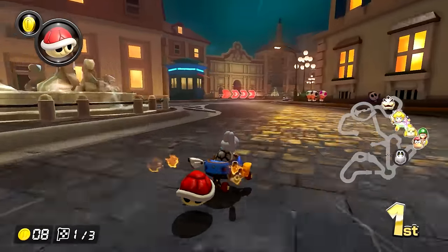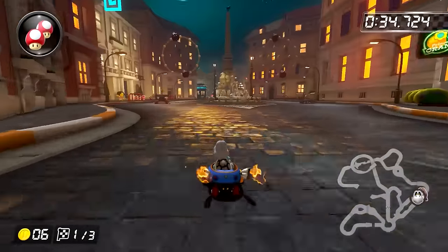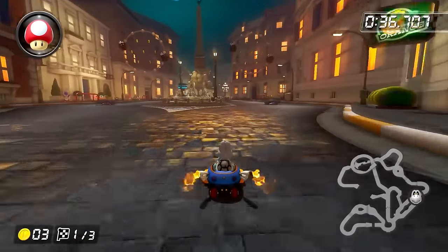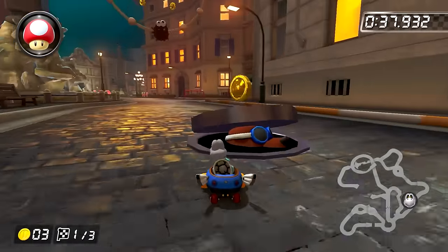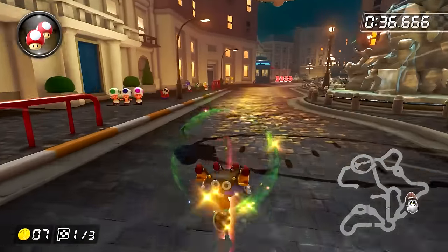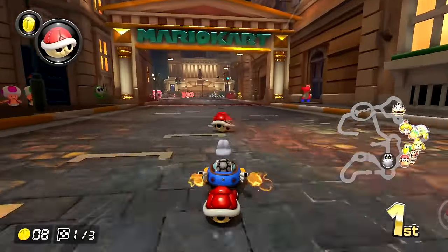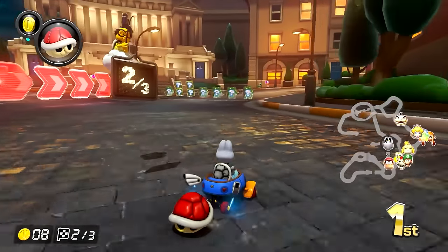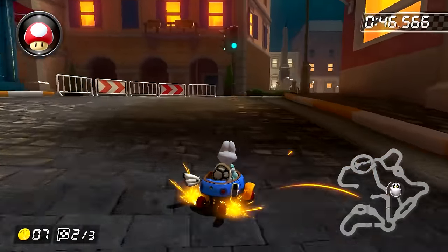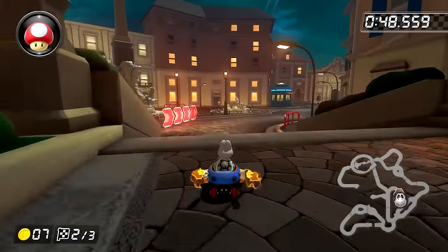Rome though actually puts effort into these straightaways to make them not that boring. First off, it's a split path, which is nice to see, but the main thing has to be the enemies. There are rocky wrenches in the floor, and if you roll over them at the right time, you could trick off of them for a speed boost. It's a small addition, sure, but that at least keeps me a bit more engaged here. That brings us to the end of lap one, but we've still got two more laps to go through.